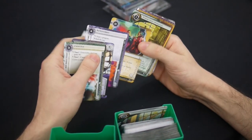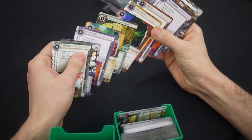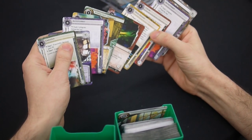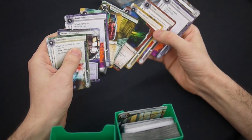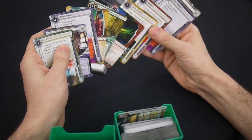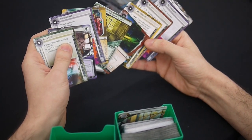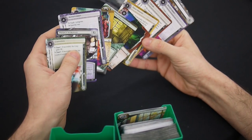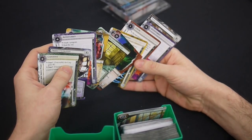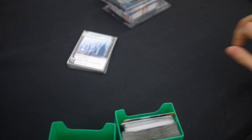Final pack. Caduceus is strong, Retribution is strong, two Rototurrets — those are really strong. I didn't realize how strong they were, which is why I didn't take them. I probably should take one now. If I had taken the agendas earlier I should have taken a Rototurret now. Because I didn't take the agendas earlier, I should take the Vitruvius. I think I'd take the Marked Accounts, which makes up for my earlier not-taking economy — on a first pick.